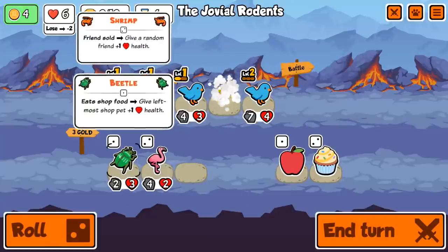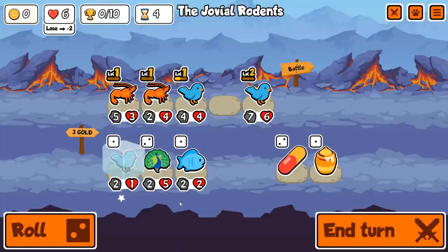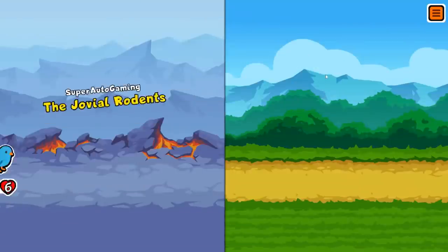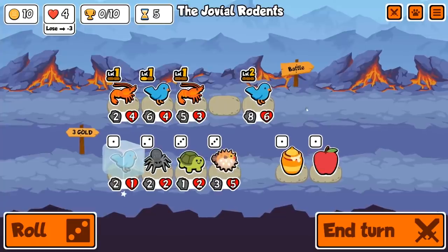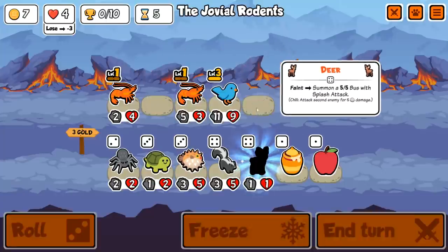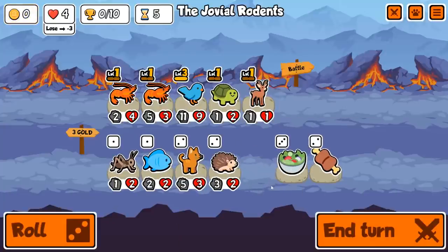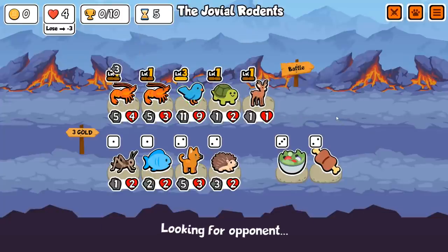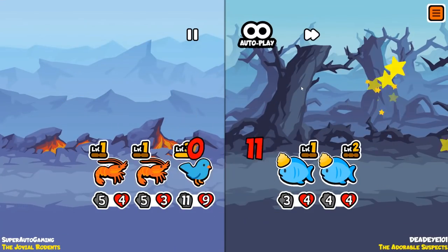We don't have any health yet. I'm just gonna buy and sell some things to get some health in here. We could actually get a level three here — that might be the best thing to do, especially after losing. Let's see what we get. Skunk. I think we have to go for a level three. Deer — kind of unfortunate, but that's what we're gonna have to do. Yeah, we'll keep them up front. We needed as many options as we could that turn.